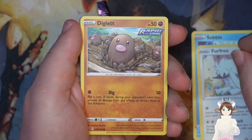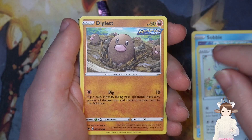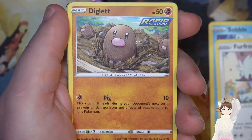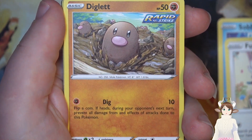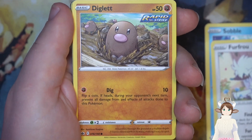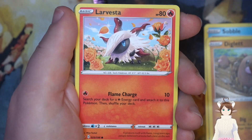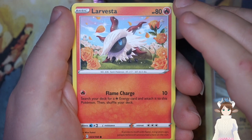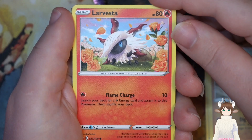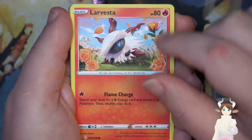Oh, we got Diglett here. He looks pretty cool — flip a coin, if heads prevent all damage. But I like that artwork. We got our Diglett. Larvesta — flame charge, search your deck for a fire energy and put it onto this Pokemon. I actually do like all the roses around there with the sparkling, looks kind of cool.